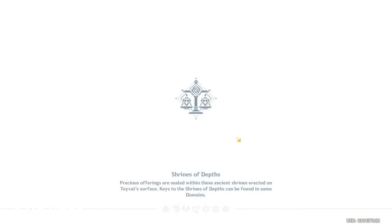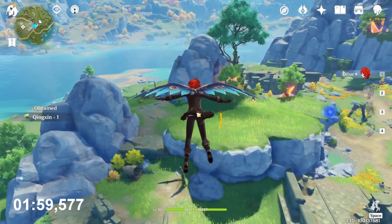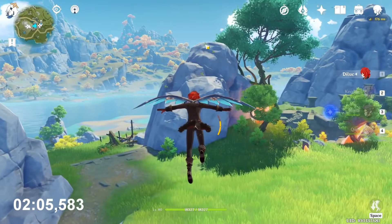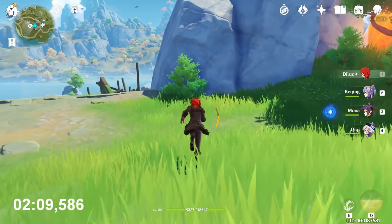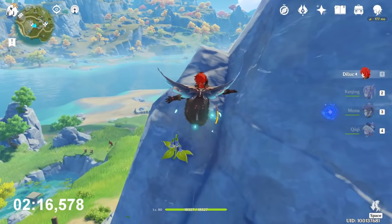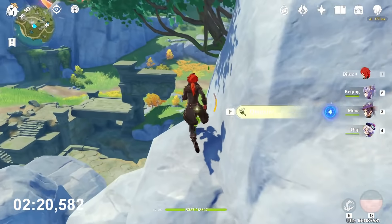Teleport to this teleport waypoint. You can see just here at the spawn point there is one, and the other one is on this small mountain. This is the same place where you can find Violet Grass — I don't know if you watched the Violet Grass collection video. But if you did, you will probably know this place. So when you come here to get Violet Grass, you can get the Qixin as well.